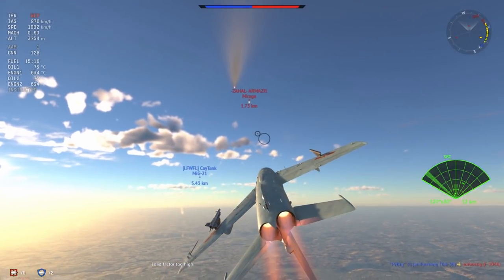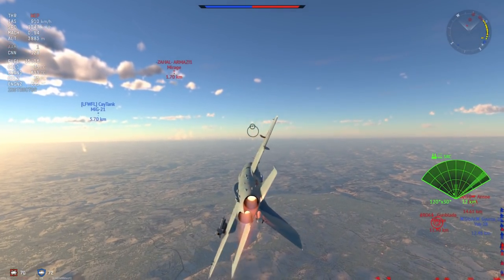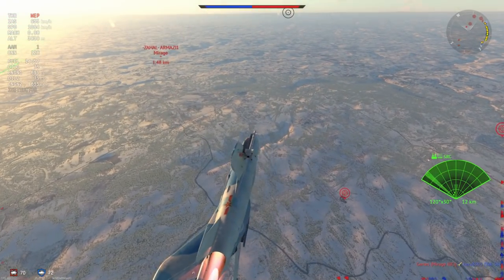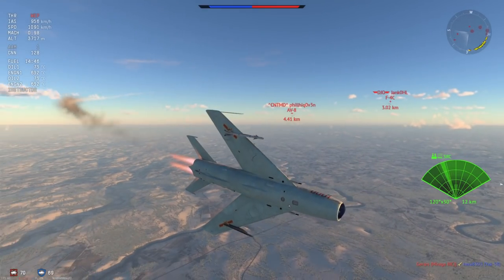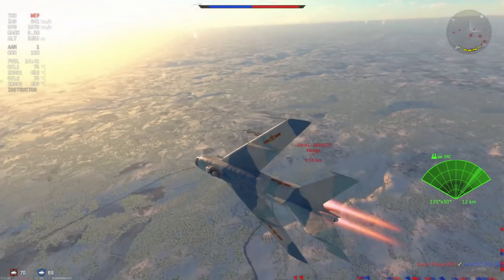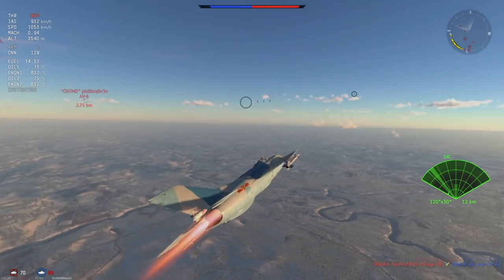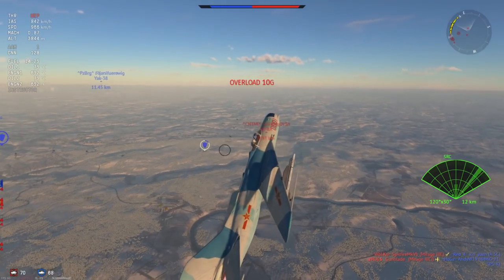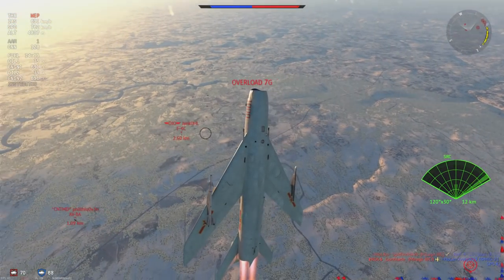I'm trying to get some R-3S shots — I keep mixing up R-3R and R-3S because R-3R rolls off the tongue so much easier. But the Mirage rolls out of the way of my R-3S, and now an F-4C and an AV-8 pop up. This is the type of situation that is basically going to get you killed 90% of the time, unless you can deal with it in a way that makes it a one versus one. You're just doing a one versus one and your opponents seem to line up like ducks in a row for some reason.